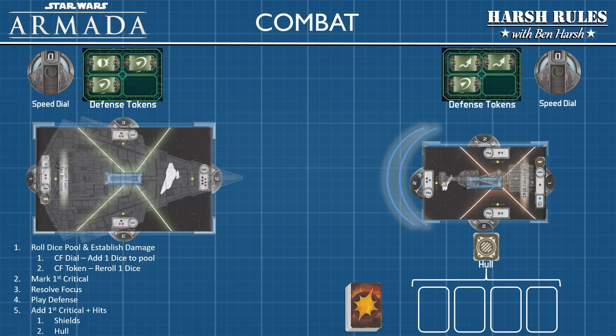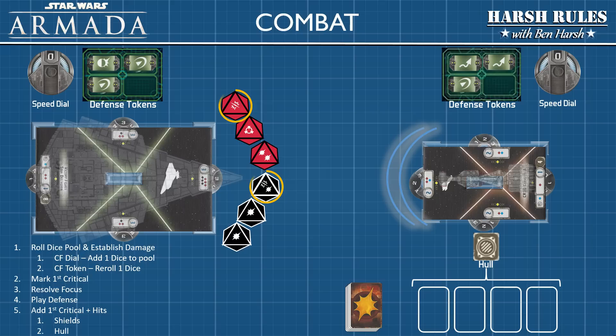Now we're ready to test the full capabilities of this Victory Class 1 Star Destroyer. First, roll the attack dice for the forward hull section. If we had a concentrate fire command dial to spend, we'd add one dice to our pool, but we do not — so we roll three red dice and three black dice. If we had a concentrate fire command token, we could re-roll one dice of our choice. We do not, so let's proceed with establishing our damage pool.